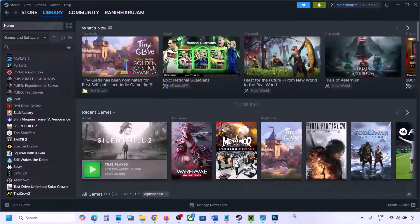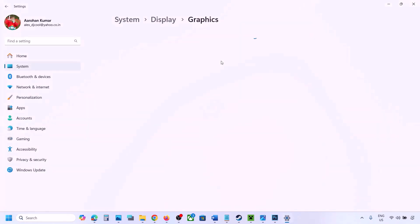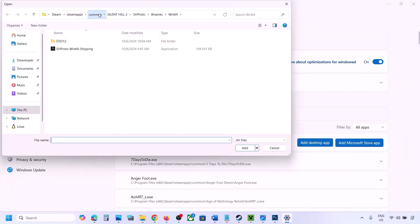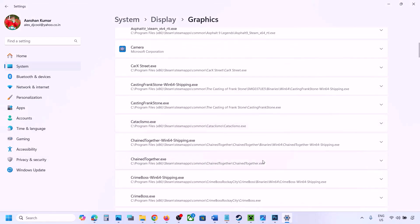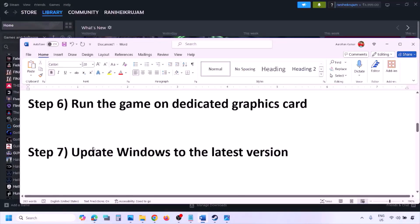The next step is to run the game on the dedicated graphics card. Type 'graphics settings' in the Windows search box, click Add Desktop App, navigate to the game installation folder, select the game EXE file. Once the game appears in the list, click the dropdown arrow, select High Performance and your dedicated graphics card, then launch the game and check.